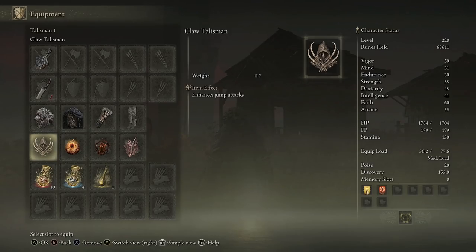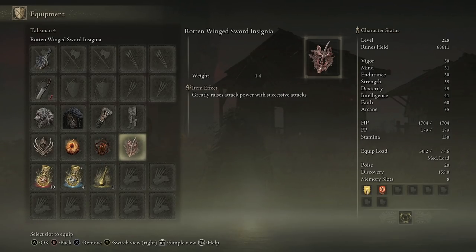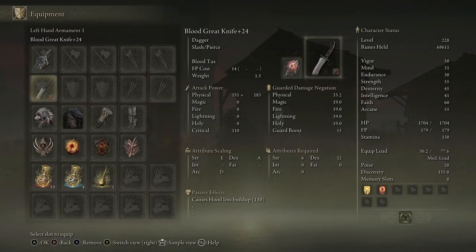For the talismans we have the Claw Talisman for the jump attacks — there's a lot of jumping with this build like most melee builds. Radagon's Soreseal is being used just to boost my stats a little bit. Lord of Blood's Exultation — if you've got the White Mask that will stack with that very nicely. Then because of the successive attacks and how fast you're going to get them, Rotten Winged Sword Insignia. Moving into the Flask of Wondrous Physick: Thorny Cracked Tear because that will stack with the Rotten Winged Sword Insignia, and then the Dexterity-Knot Crystal Tear just to boost my dex up a little bit further. My strength is at 55 and the Great Knife has A scaling for dexterity but mine is only 45, so if I could get that up to 60 or maybe even a little bit higher, the physical attack power could be buffed even further.